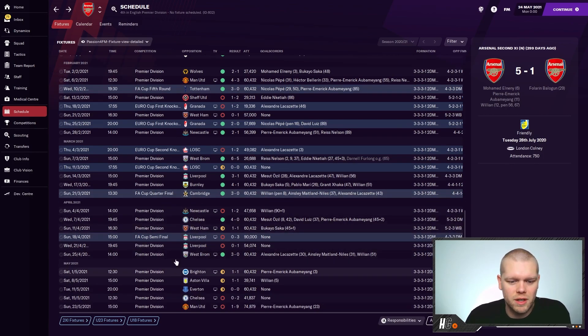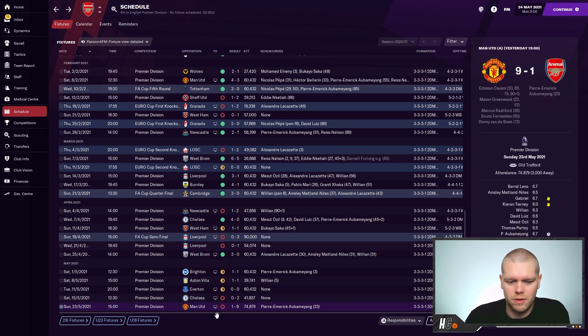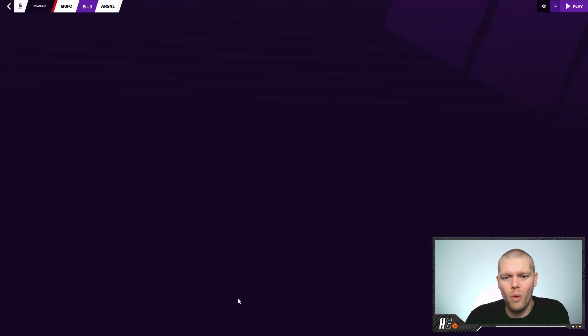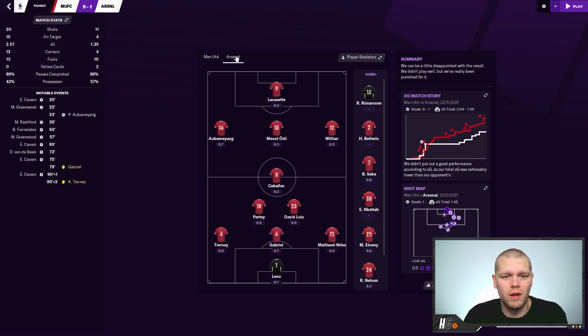Back-to-back losses to Liverpool in the FA Cup and Premier League. Then the last month where it all falls apart: draws with Brighton, Everton and Aston Villa, a loss to Chelsea, and then oh my — what happened here? Cavani, Greenwood, Rashford, Fernandes, Greenwood again, Cavani, Van de Beek, and then two more from Cavani, wrapping up a 9-1 win for Manchester United against Arsenal. Wow.